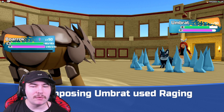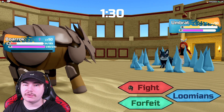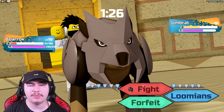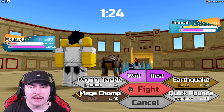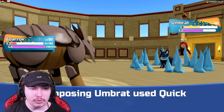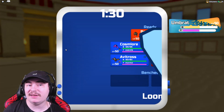It does a lot of damage, but now that they've recalled themselves, I think I don't even need to set up — I can actually just get rid of it. We'll go for the Quick Pounce. They stay in and go for their own Quick Pounce — that's fine. Umbrat's quickly in my Borok, so I'm glad I didn't do it the other way.